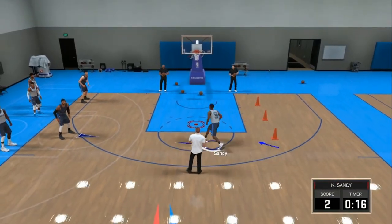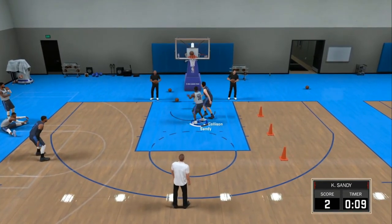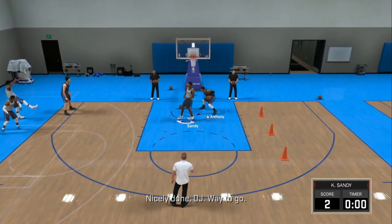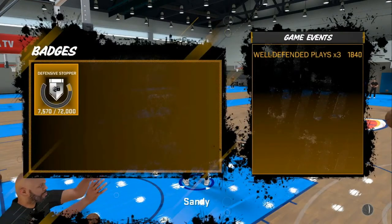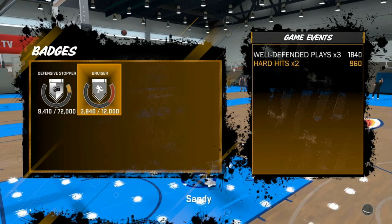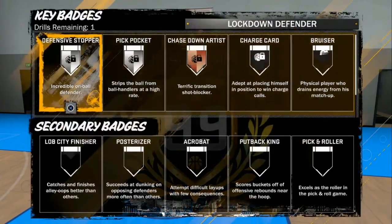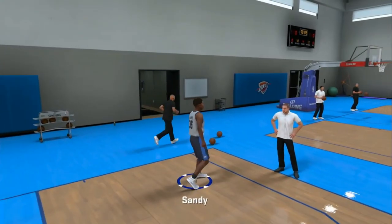I'm almost certain if you start upgrading your shot contest, none of their shots will go in. I have Defensive Stopper on Silver with a 58 shot contest and it's doing something. You can get a well-defended shot and it still counts even if it goes in — I got three plays but less points because some of his shots went in. But I still got points for it, so as long as you defend them, you're up on them in their face and they pull up — it's going to count.